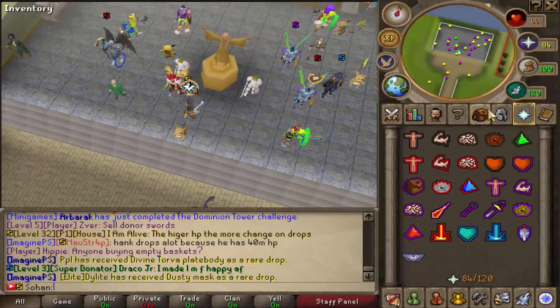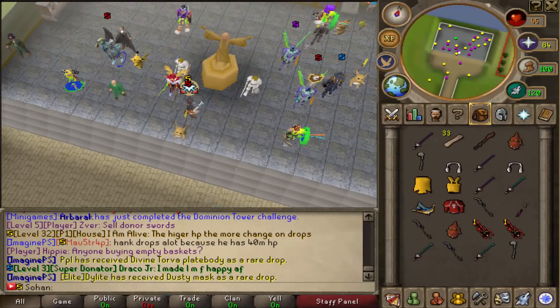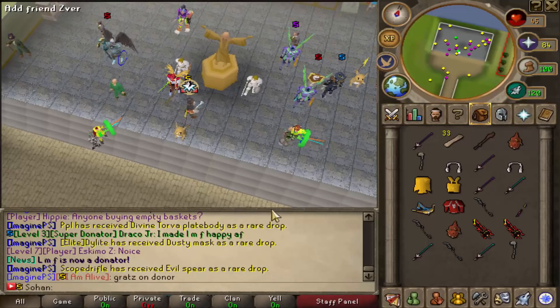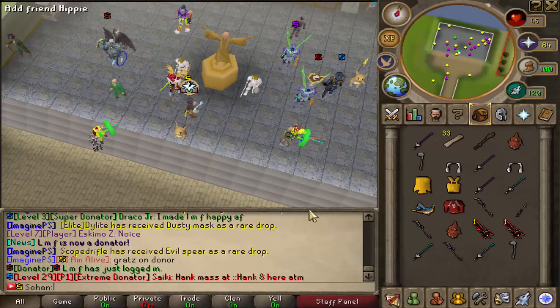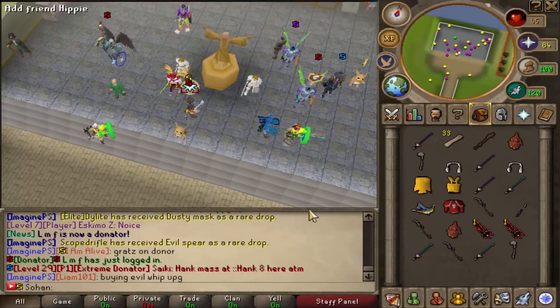There's also an item called a Heaven Stone, which any monster can drop, though it's very rare. You can use it on certain items to upgrade them — the result is either successful, failure, or unsuccessful. There's a 35% chance of success, and if successful the item transforms into its upgraded version. However, if it fails, both the armor piece and the Heaven Stone are destroyed. If it's just unsuccessful, you keep the item but lose the Heaven Stone.